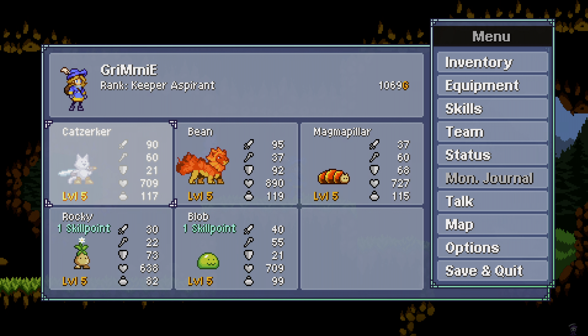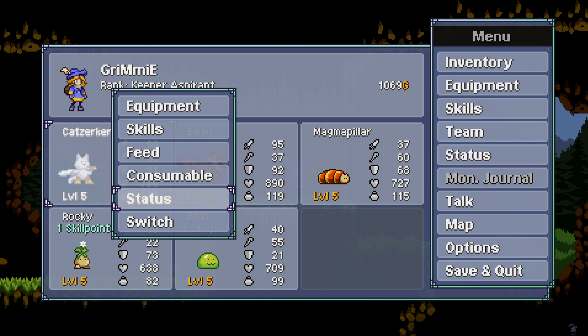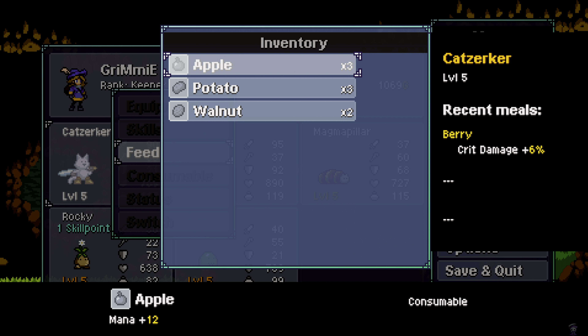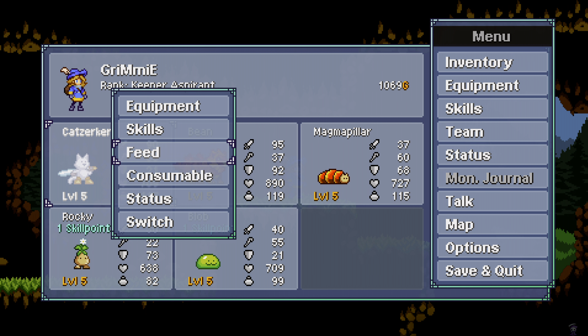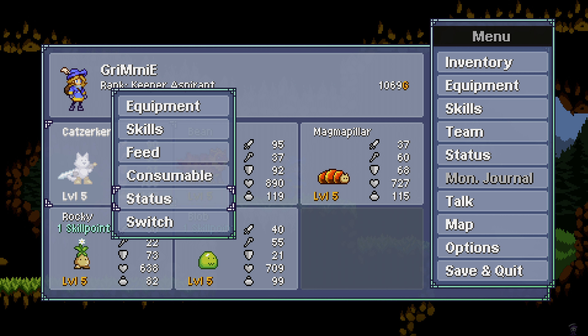So basically he has 20% crit chance, right? So now we're gonna eat some crit food. You can add three crit food for him. Let's see what happens there. How come he didn't change? Oh, it's crit damage, not crit chance. Never mind — it's still good for him.